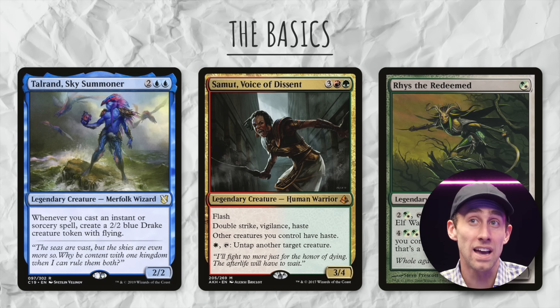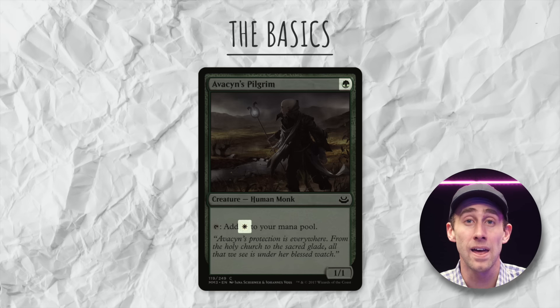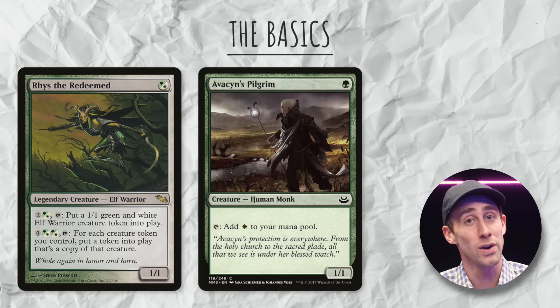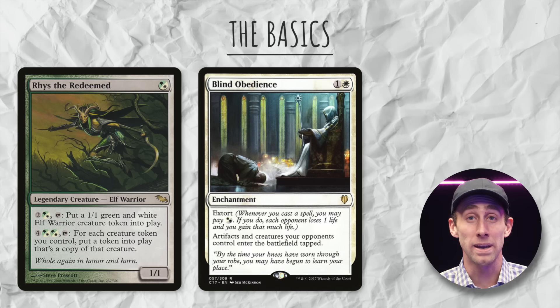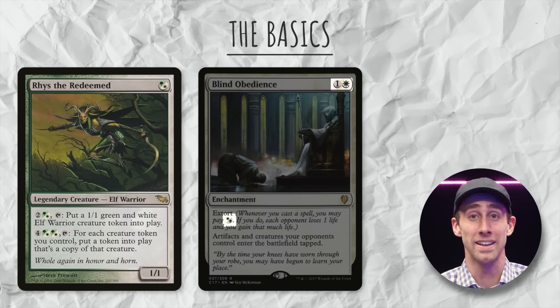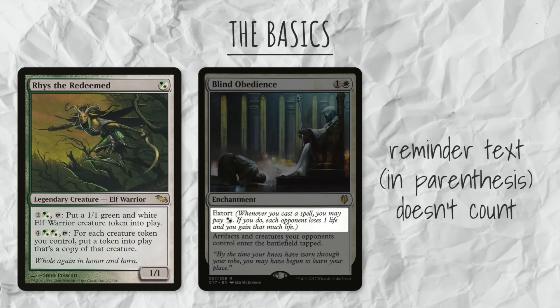So I think I've got it — a card like Avacyn's Pilgrim can only fit into a deck where the commander has a color identity that includes white and green. So a commander like Reese, who's Selesnya, could include it. Yeah, you got it. And a card like Blind Obedience — I can't use in a Reese deck because it's got white and black because of that extort. Wrong! That's reminder text, Jeffrey. It's different. You can use Blind Obedience in any deck that has white.